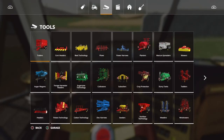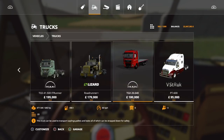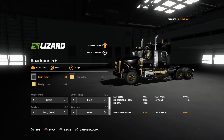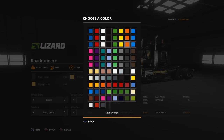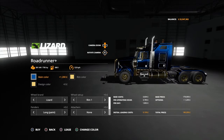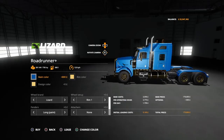Let's take a look at this in the store. Again, under trucks — it is the Lizard Roadrunner Plus. I really like that black and gold, but for main color there's a ton of colors: metallic blue, chrome blue, satin blue. Let's see — metallic blue, that's your metallic; chrome blue — ah, that looks really good, I like that a lot. Then you have your satin, which looks pretty good too.